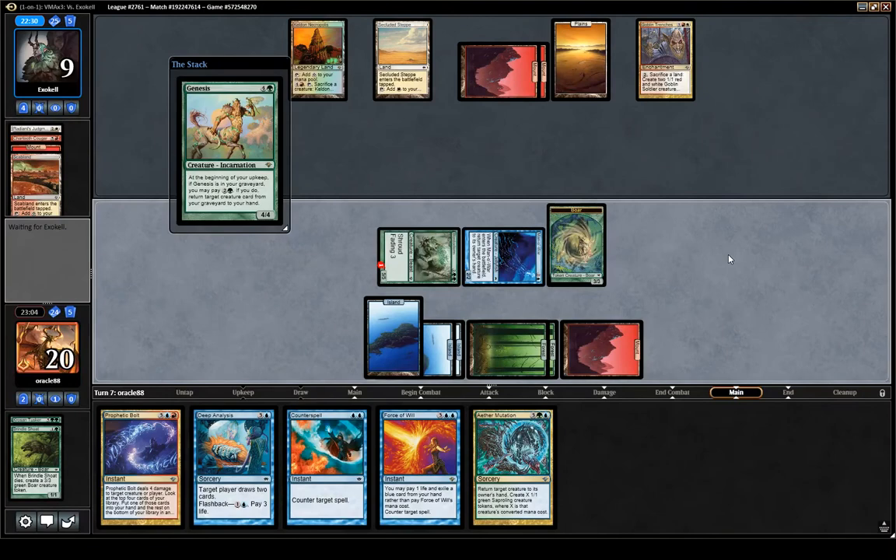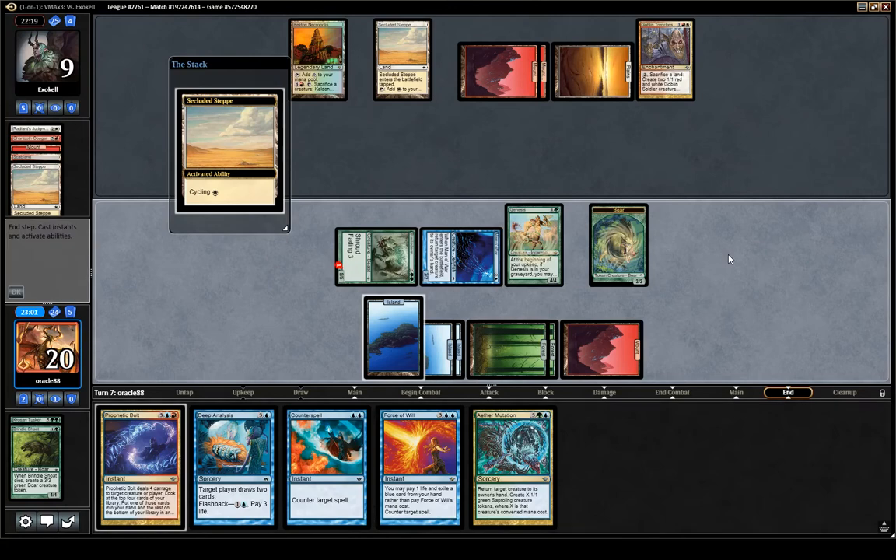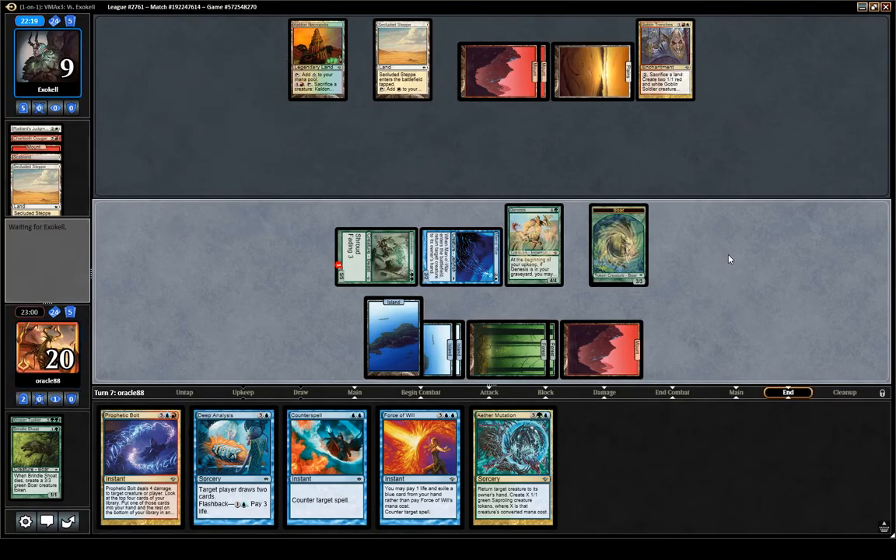The Wrath of God in this set costs five, so if they do it they tap out, we Force of Will the Wrath of God and we kill them. So I'm fine with that. The way they've been playing indicates a Wrath of God to me — five mana, destroy everything, cannot be regenerated — and maybe there is something else.